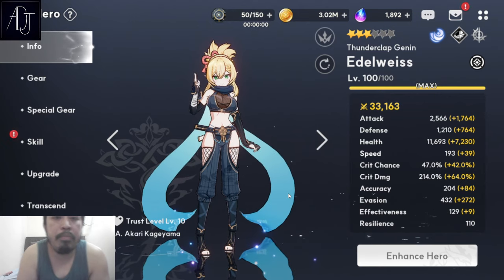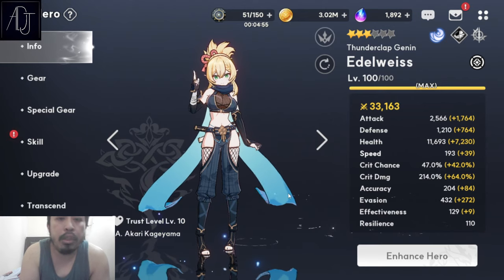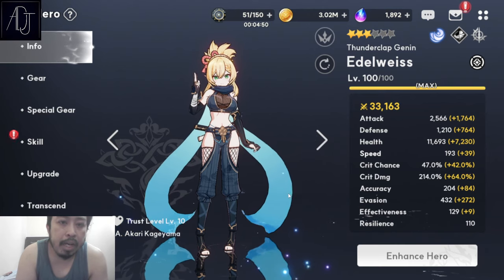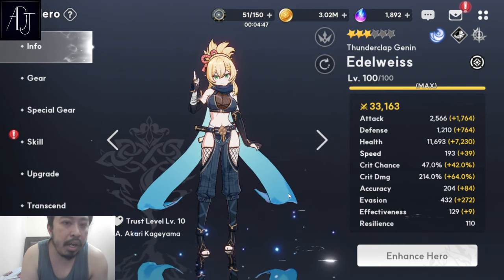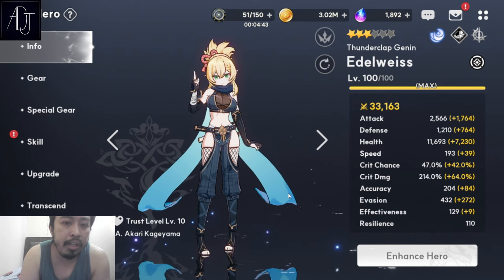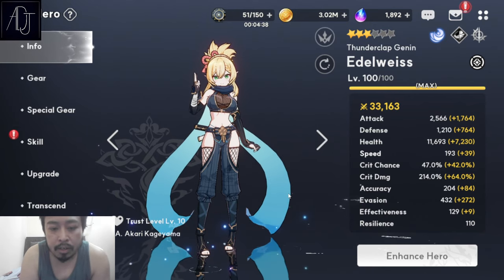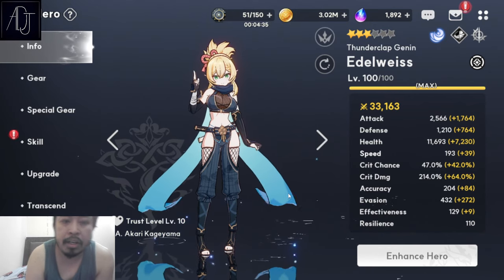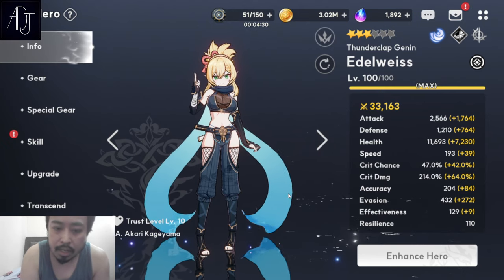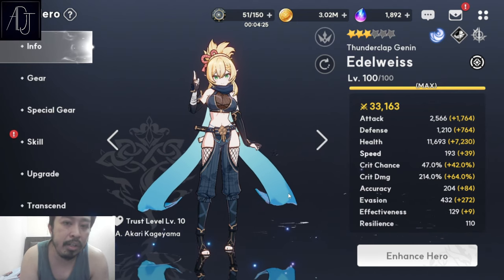Just take note that these are based on my opinions and my playtesting with her, so take it with a big grain of salt. Edelweiss is the newest 3-star character added into the game and she looks kawaii. Her design is top tier in my honest opinion — she looks really gorgeous. She reminds me of the waifu from My Dress Up Darling because of her blonde hair.